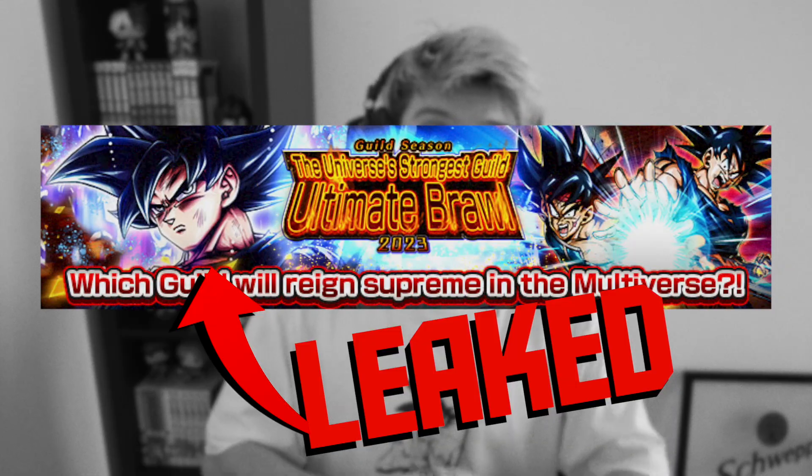Ultra UI Sign Goku has just been leaked by the Dragon Ball Legends team — it's confirmed. In today's video we're going to talk about the top three best teams to use for him when he drops.